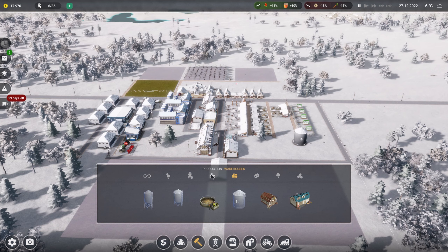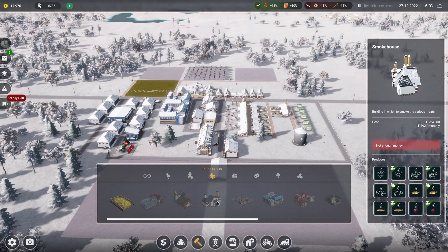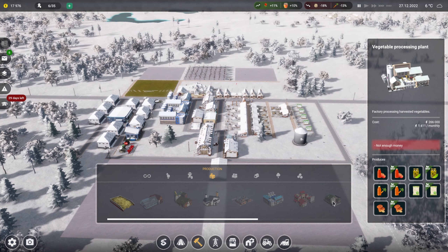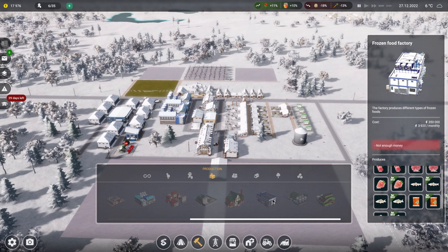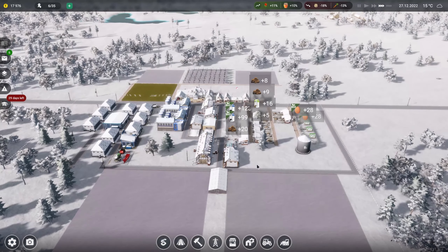I've just done one season of seedlings production, but there are so many more options in the production areas - a mill for turning grain into flour, a smokehouse for meat, slaughterhouse, a milk processor plant, fruit processing, vegetable processing, a bakery, frozen foods. Quite a lot to get stuck into eventually, but for now let's just play and see how we do.